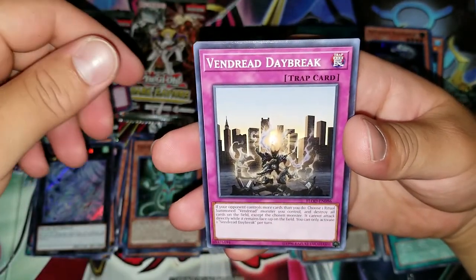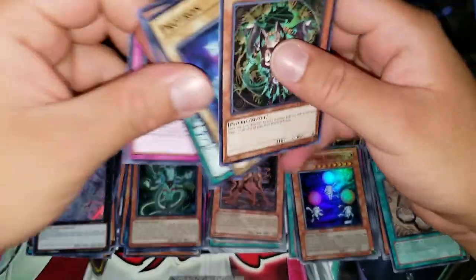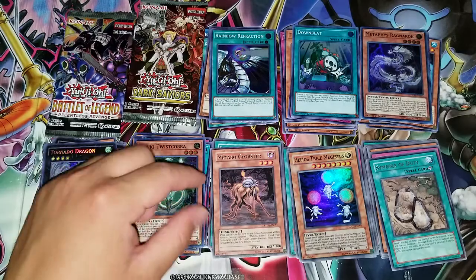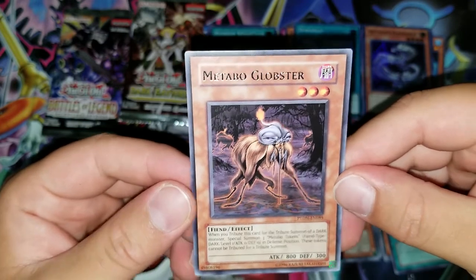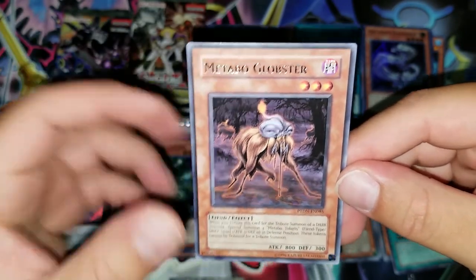Vendread Daybreak, Crystal Master, Protron, and Transfer Millia. First three people to comment 'Metabogloplster' get an extra point towards the monthly giveaway.